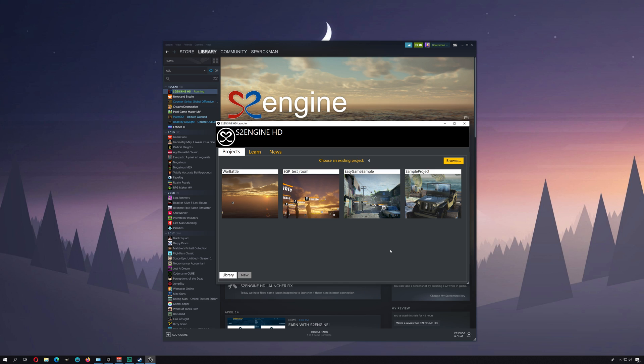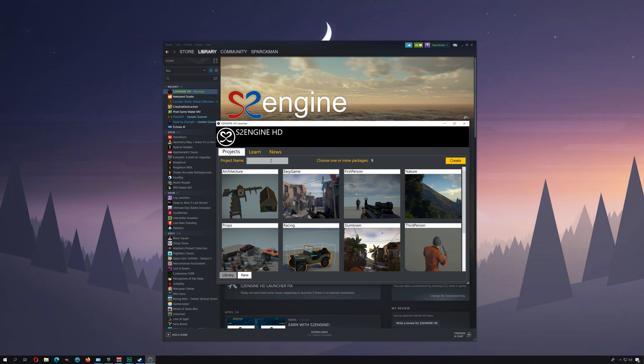Okay, what is going on guys, welcome back to another video. My name is Sparkman, I'm a game developer, and today I'm going to show you the S2 Game Engine HD. This is a AAA game engine that allows you to create games without coding. If you don't have it downloaded, the link is down below — it's on Steam, actually on sale, so you should probably get it now.